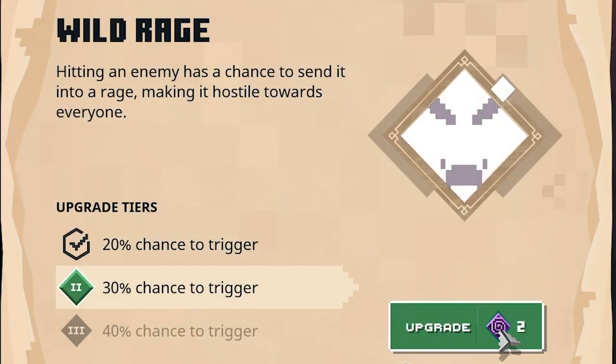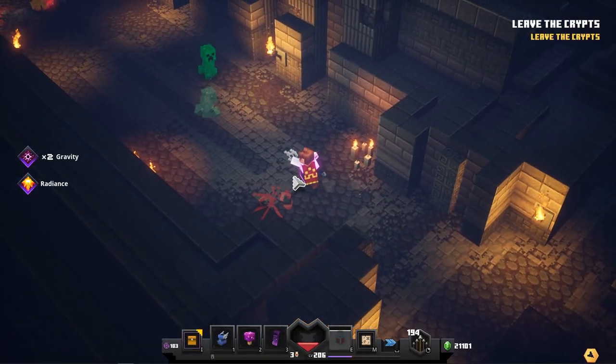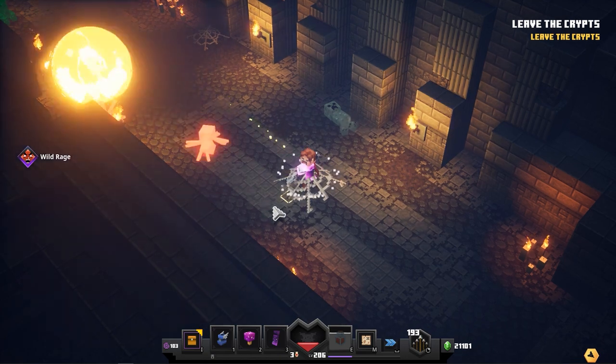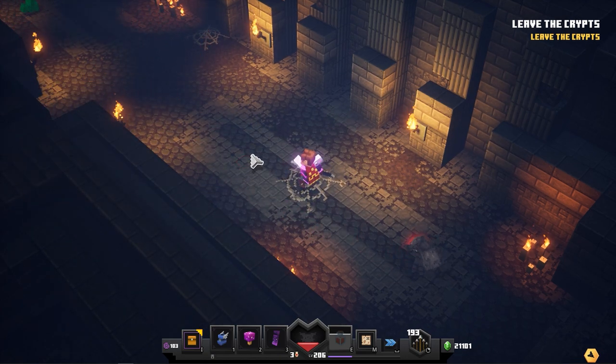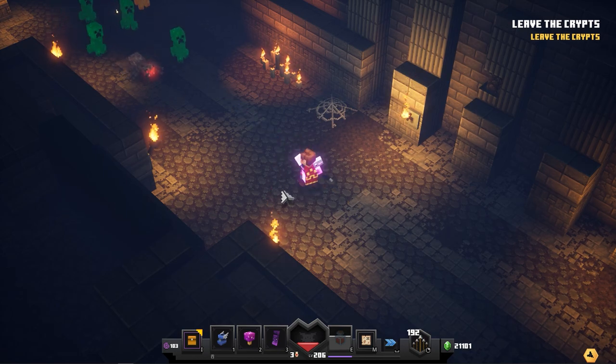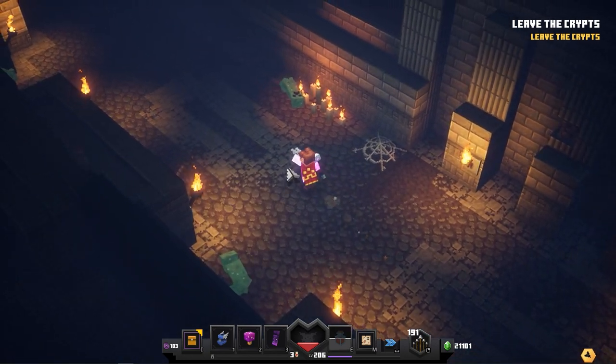So the first thing we're gonna do is take creepers down with Wild Rage, and this is actually my favorite way to deal with them. This allows you to shoot a creeper and it will actually explode against its allies. It will simply destroy every single mob around them, which is really great fun. And of course if you're shooting into a big pack of creepers, that's a beautiful explosion.